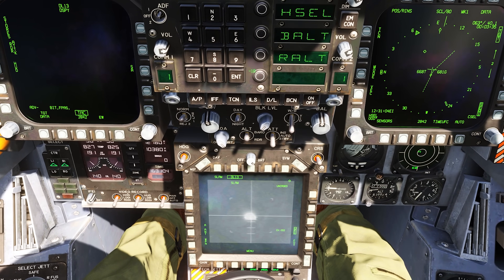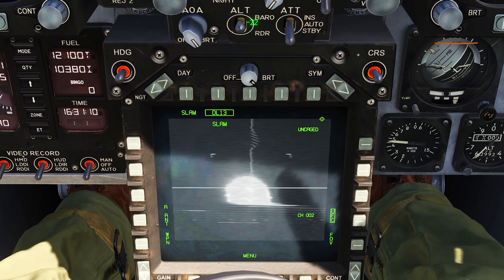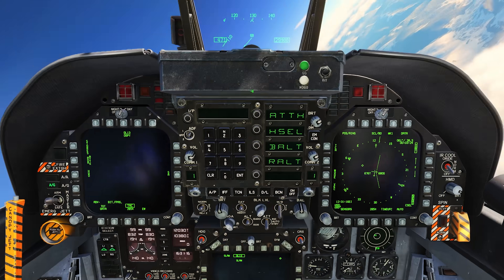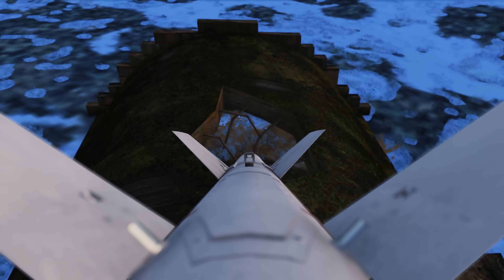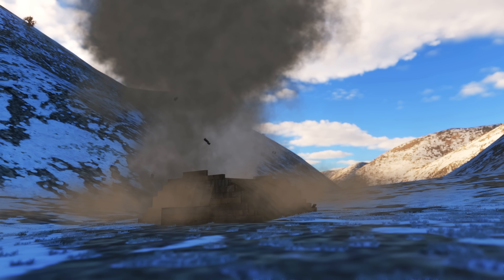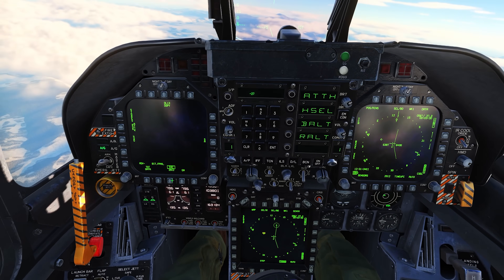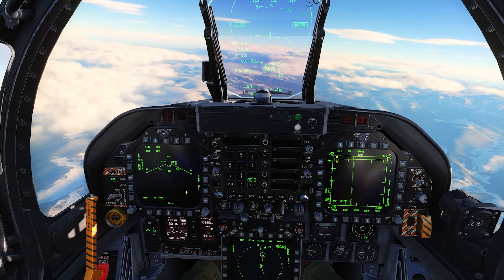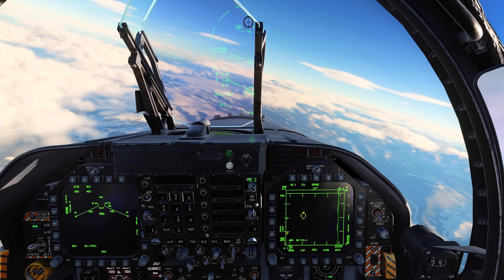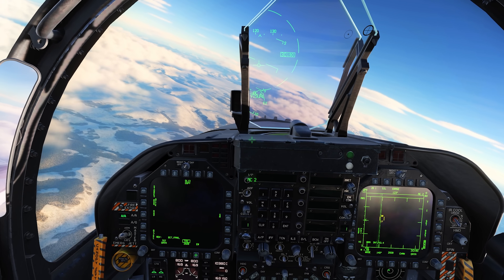The feed is coming in and becoming clear — there we go, we can see the hole. That's why I'm using the SLAM and not the SLAM-ER, because with IR it would be really hard to tell. I'm manually flying the missile right into that hole. There we go — I hope it worked, that was cool! You can see there are SAM sites over there and I didn't even get spiked, so with standoff munitions it can be really safe.